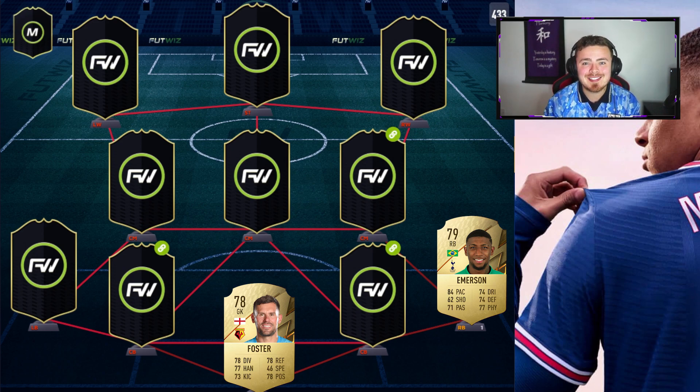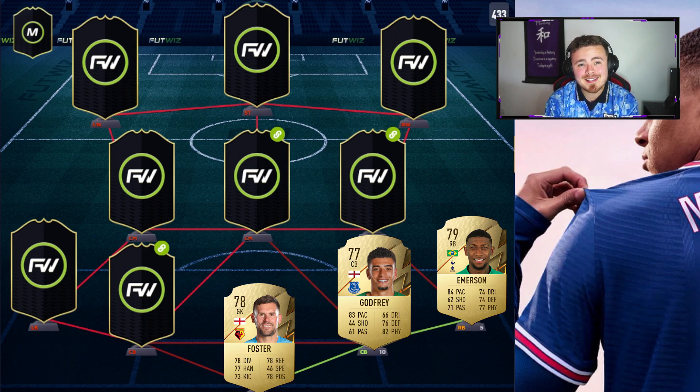Centre-back number one — if it's a running trend from what we've seen in FIFA 22, he's going to have pace, and it's expected. Every single league has about two or three meta centre-backs now with 80-plus pace, and the Premier League is no different. We've got Godfrey. This man had like a 72 raw silver last season and they've gone up to a low-rated gold rare with 83 pace. I'm not surprised — it doesn't shock me anymore seeing a defender with 80-plus pace. I am a massive fan of it, and realistically if you watch football, centre-backs aren't that much slower than forward players. It'll be interesting to see how the game plays with these super fast centre-backs.